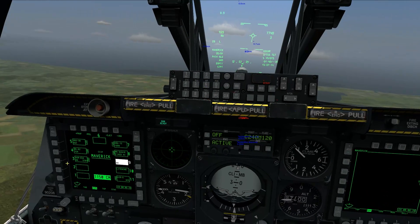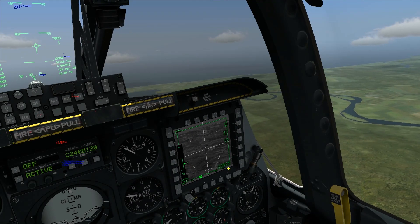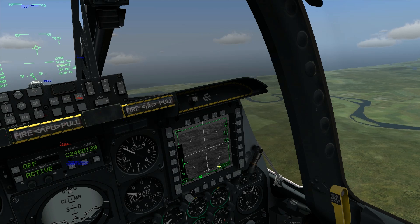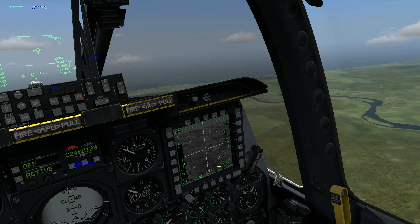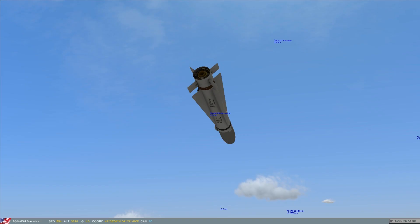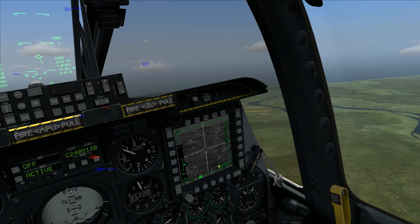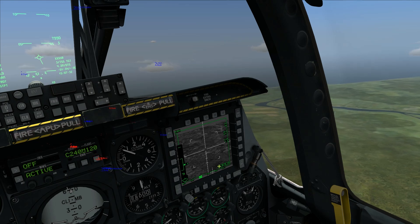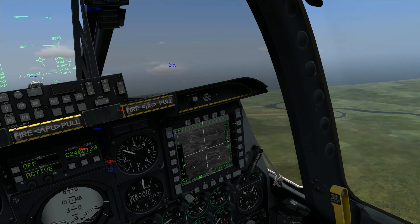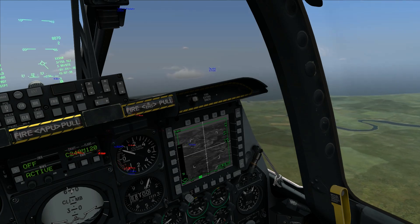Now we can choose our other station and use this as well. Slaving again by pressing V and now I'm aiming at our third target — locked and fire.